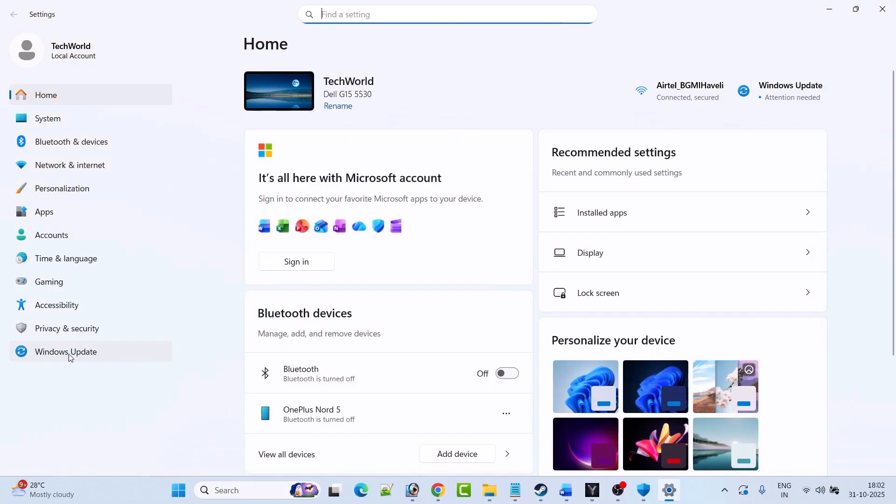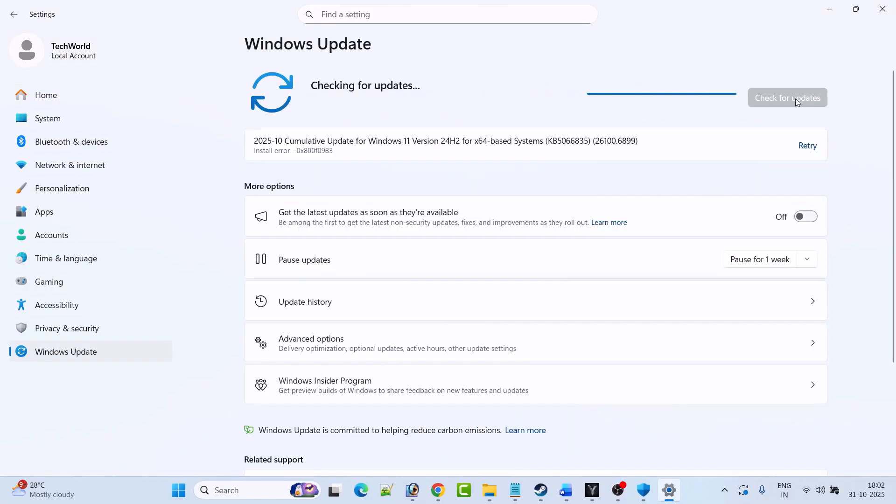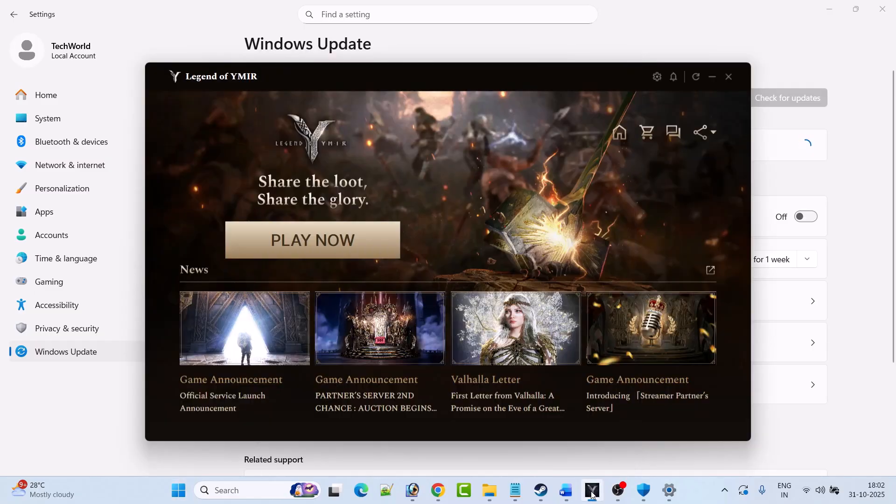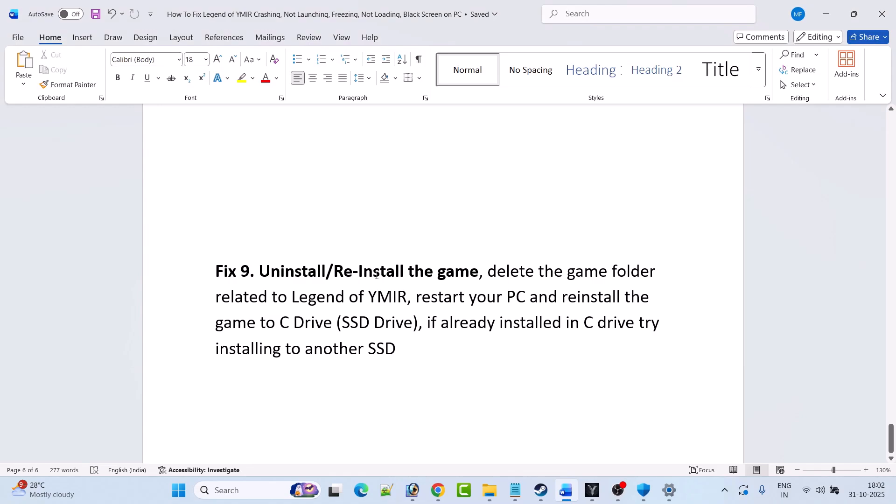Fix 8 is to update Windows. Open Windows Settings, click on Windows Update on the left, then click Check for Updates. If there are any updates available, download and install them, then restart your PC. After your PC restarts, launch the game and check if your problem is solved.